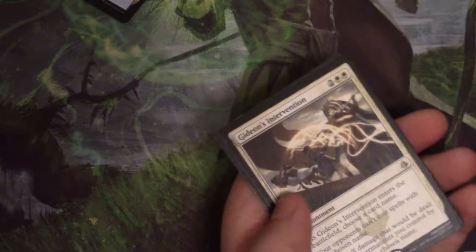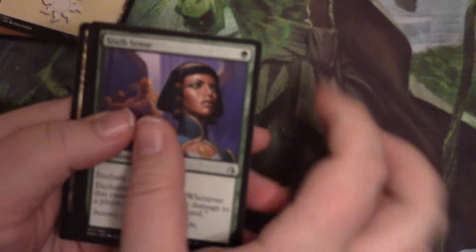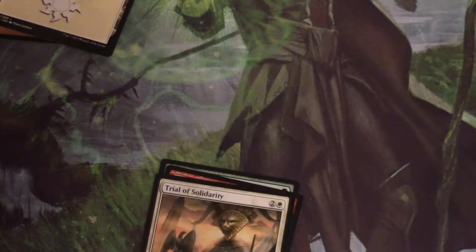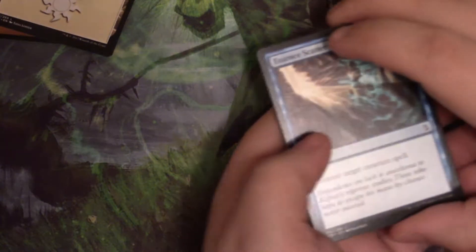I got Gideon's Intervention. So, if you have only nine commons, that means you have a foil in your pack. If you have ten commons, that means you don't have a foil. We got a little dual land, Canyon Slough. Love me some land, especially the dual lands.